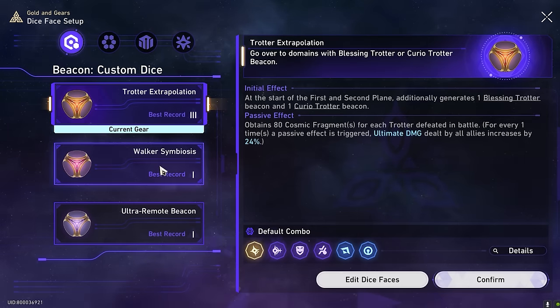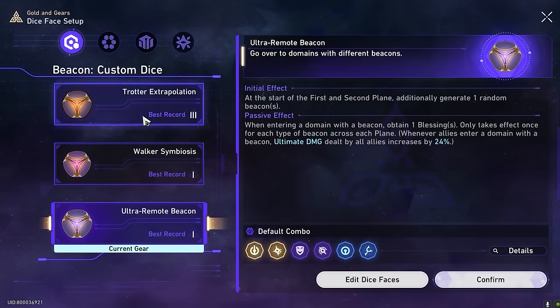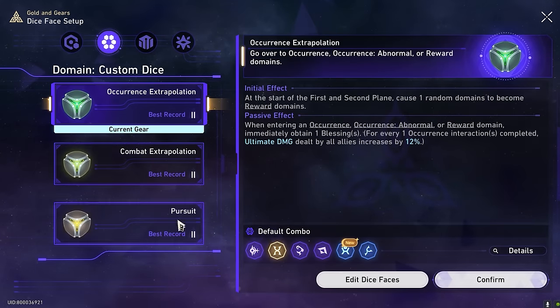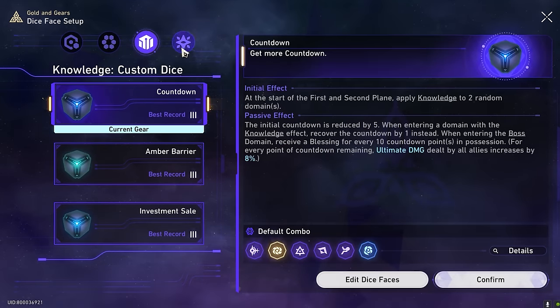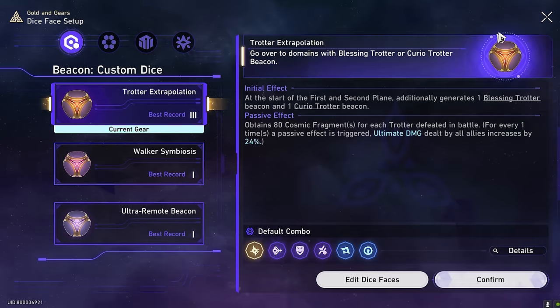I cleared them all on best record one. If you're on difficulty one, clear each of these dice one at a time then move on to two. I did two, two, two, then three, three, three on difficulty three, and then four, four, four — and I also took one to difficulty five as well. Let me just show you one run quickly.